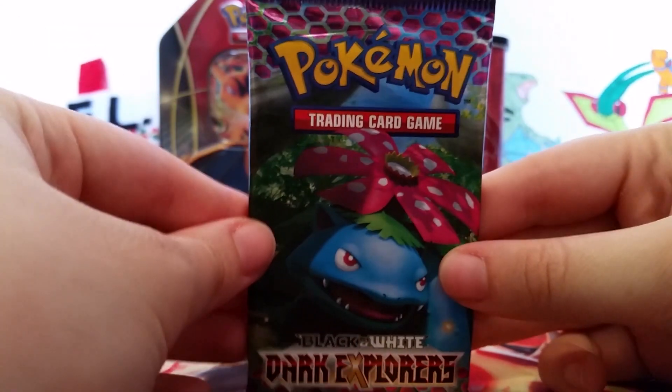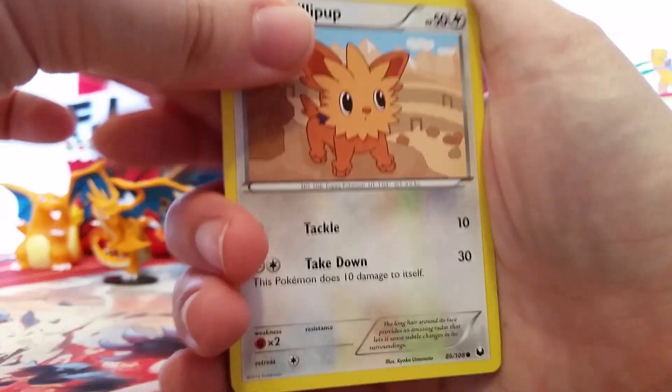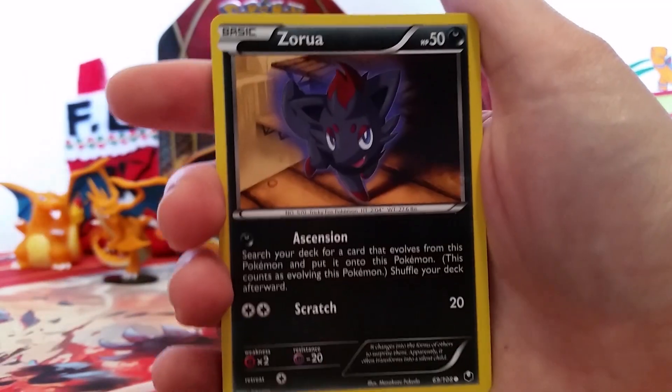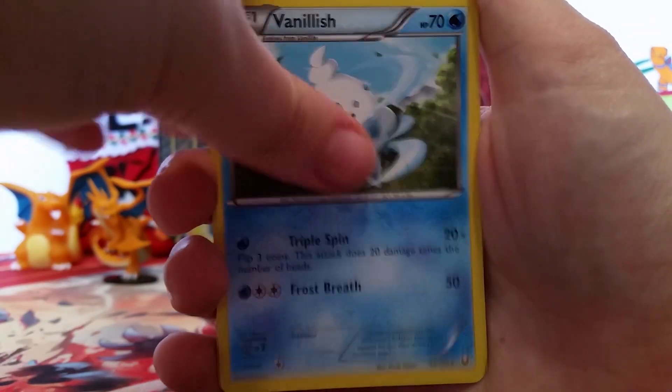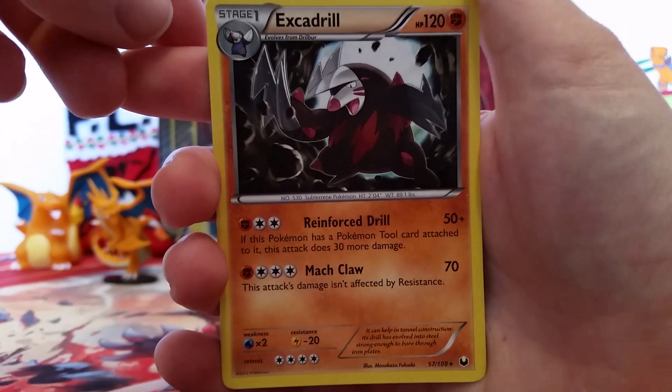And now we have our beautiful Venusaur pack to open last, hopefully he'll bring the goods. Now this one has two stickers on it, so maybe that means it's double the awesome. The edges are a little bit crunched, but that's okay. So we've got a Lillipup, Tynamo, Piplup, Zorua, Shelmet, Twist Mountain, Vanillish, Enhanced Hammer, Dwebble Reverse, and then our Rare is an Excadrill Non-Holo.